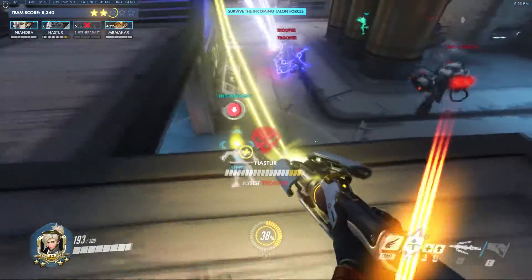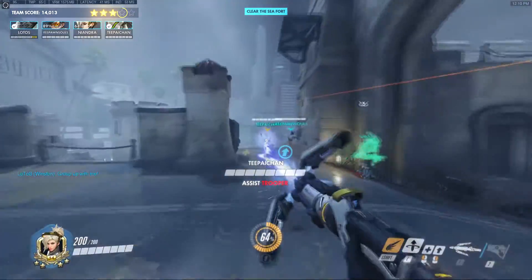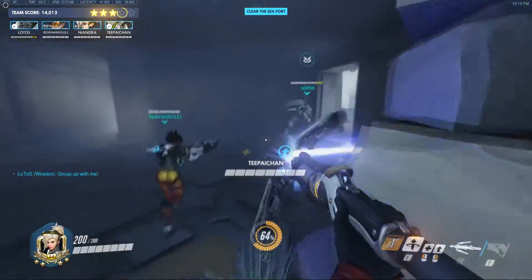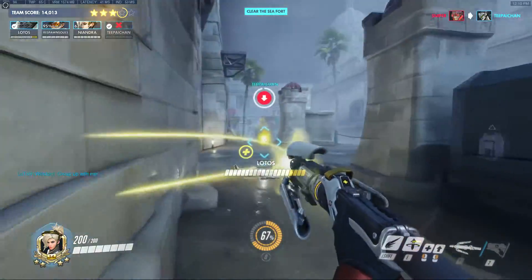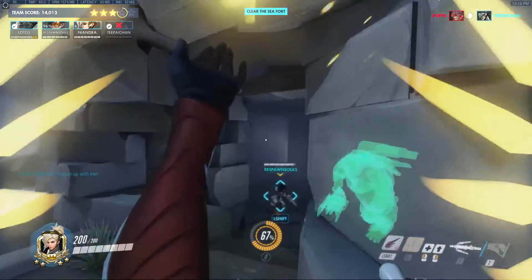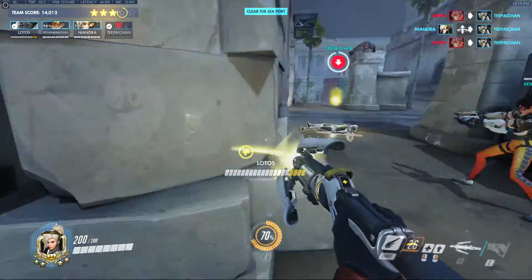If someone dies next to a wall, you can revive them from the other side. In the warehouse, if someone dies below, you can res them from above if you crouch into it. Please take into consideration the amount of enemies near a corpse when you bring them back. Although you can probably dodge the damage fine during the res, I had plenty of moments where I'd bring back Tracer only for her to immediately go down again, especially if enforcers are nearby.